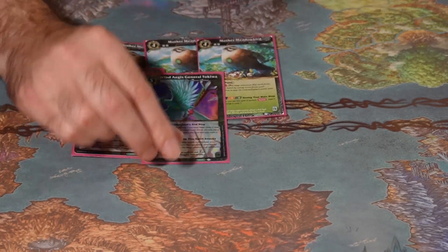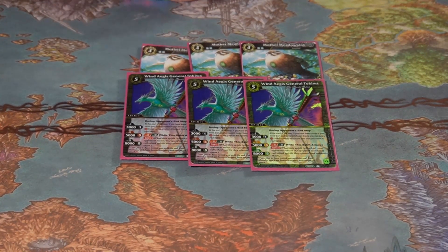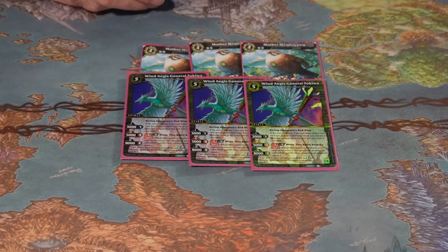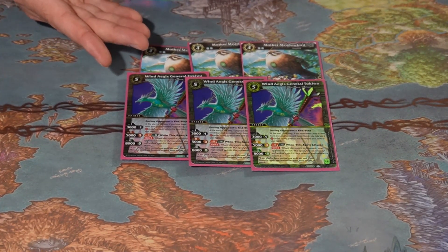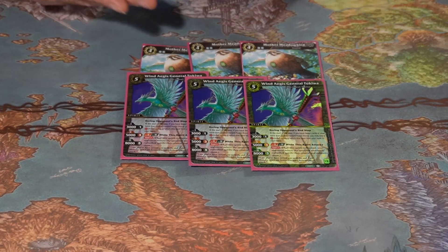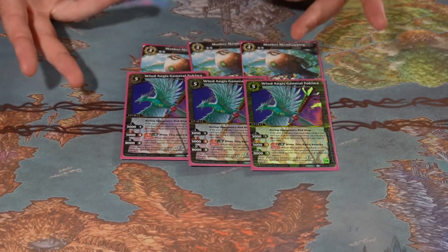Then we have three copies of Wind Egas General Tokiwa — Toki 5. It recurs itself from the drop: if you have fewer cards than your opponent at the end of their turn, you pay the soul core and get it back to your hand. With this and Hurricane Highlands you can ramp repeatedly, use it to block or attack with abandon. It has Gale 2, so if they block it you exhaust two spirits. Even if it dies you don't care because it comes back, and since you ramp a lot and play through your hand, you'll likely have fewer cards than your opponent. It's also a Preybird, so you can ascend Divine Tokiwa off of it — you won't get its ascend effect, but it's still really good.